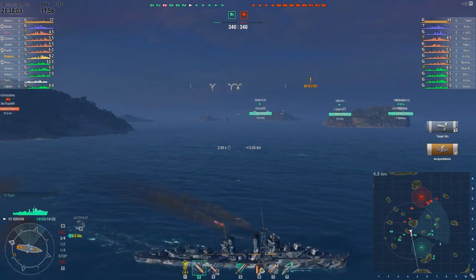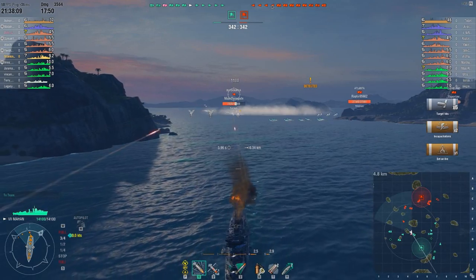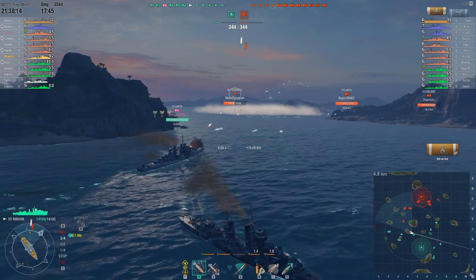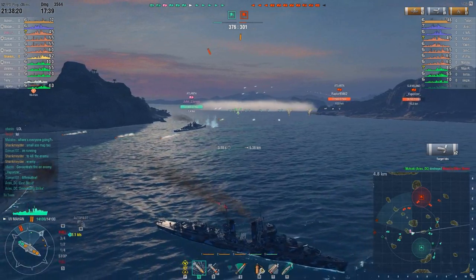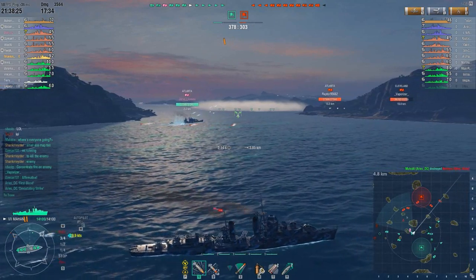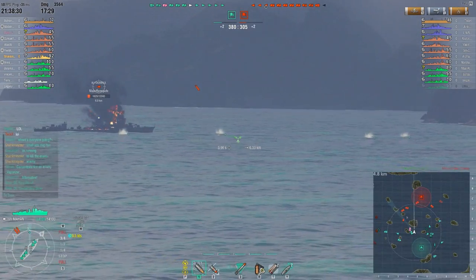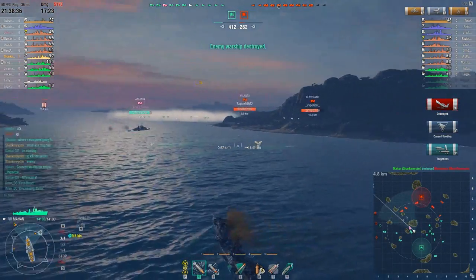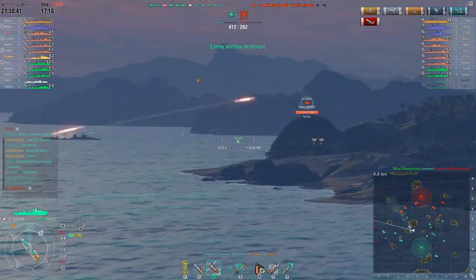Getting the guns firing on him with HE. He just turned away quick enough to miss that Atlanta. You can see that Atlanta has the new colors for a TK-er — even if he was accidentally TK'd, you still turn pink if you do enough team damage. Blyskowicka just disappeared in the smoke and he's about to eat my torpedo. Boom! Sayonara, sucker. Unfortunately for him, dropping all that smoke actually hindered his view of our torpedoes coming through.